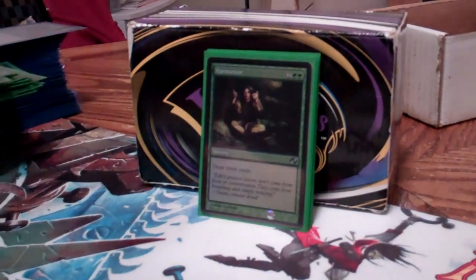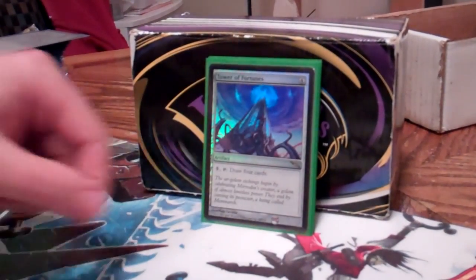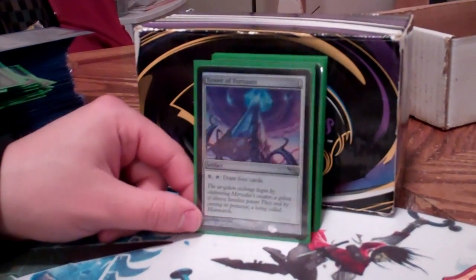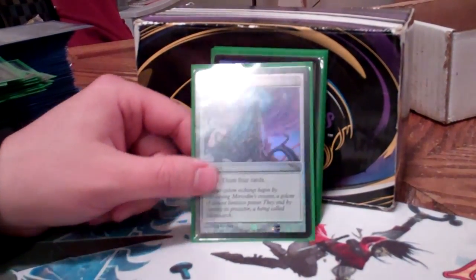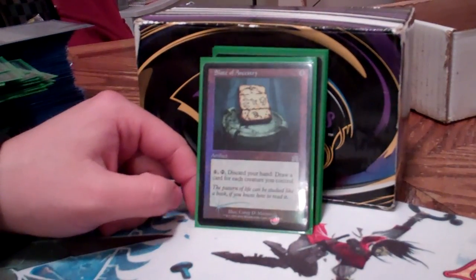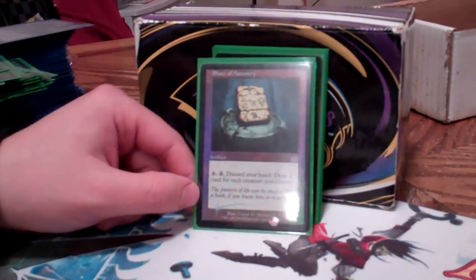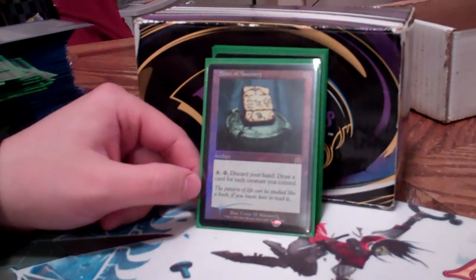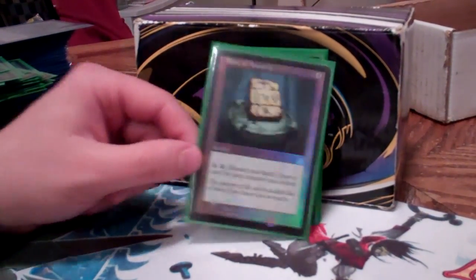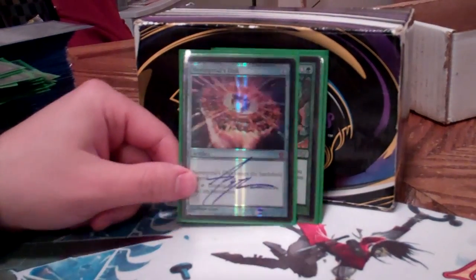Sylvan Library sets you up early. Harmonize — draw cards, of course. Tower of Fortunes — this deck gets a lot of mana pretty quickly, so the eight-mana draw-four is not really a drawback all that often, and it's pretty decent for me. Slate of Ancestry is decent with all my token guys, but I seem to be using it less and less — when Rofellos was the general it was quite a bit better, but it's still in there. Nevinyrral's Disc if I need to blow the board.